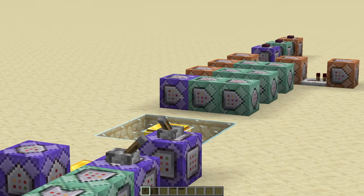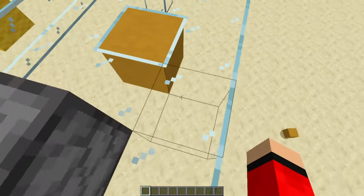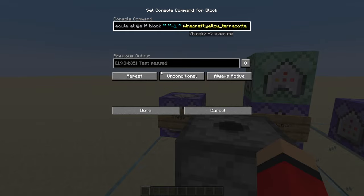If you want to learn the basics of Minecraft command blocks, there's a link in the top right of your screen to that video. So our command block is detecting, but nothing's happening. If we stand on the yellow terracotta, it is detecting — test passed — but nothing happened.